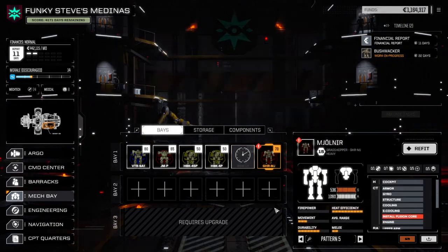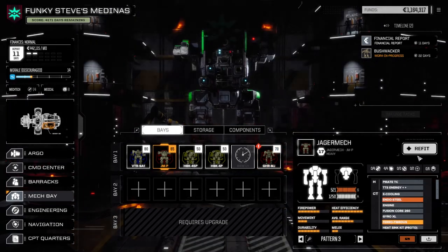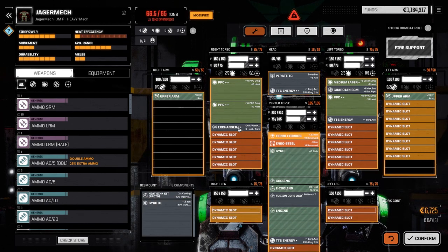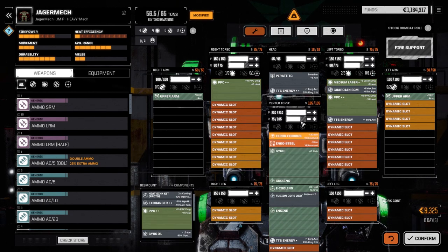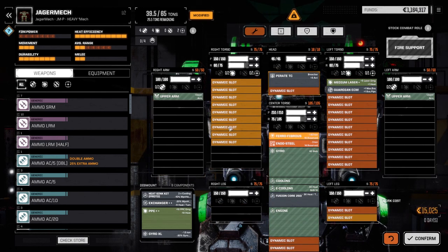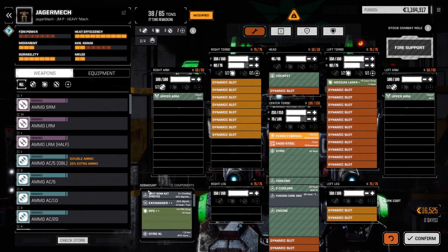Next we want to look at the Mjolnir. This base model has an interesting quirk — it's got bonus Gauss rifle and bonus PPC damage. Since we lost the PPC capacitor out of the Jagermech, I want to strip that guy of almost everything: the proto heatsink kit, XL gyro, exchanger, all three PPCs, TTS energies, and the pirate cockpit — leaving the fusion core. I'll also pull the Guardian since we're going to need it in the Mjolnir.